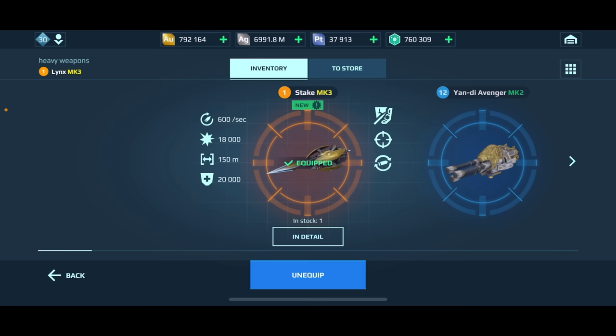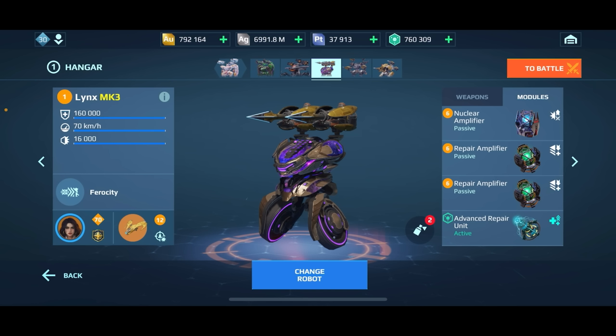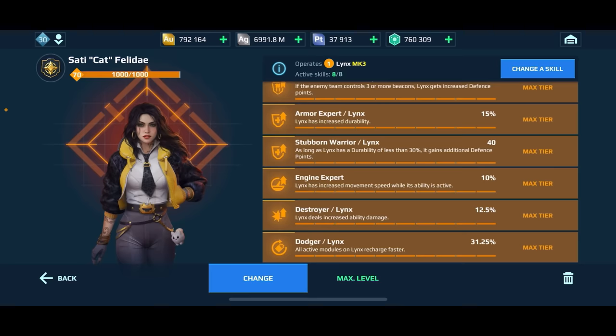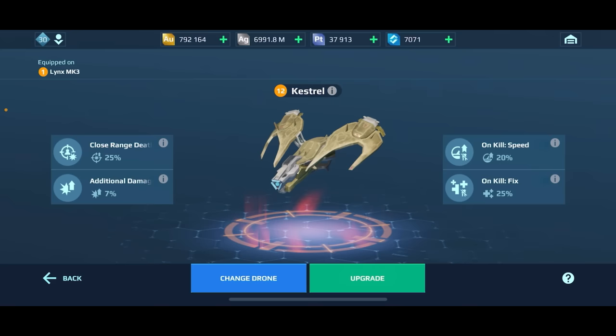Here are our weapons — they bypass energy shields and give you a 20,000 aegis shield. I'll be honest, I played with these yesterday and was not very impressed at all right off the bat. We're using the nuclear amplifier and two repair amplifiers. For our pilot we have Feline Prowl — Lynx ability duration increased by two seconds. We're using Adamant Guardian, armor experts, Stubborn Warrior, engine experts, Destroyer — we don't need Dodger — and Roadhog. For our drone we have the brand new Kestrel, a very awesome drone.